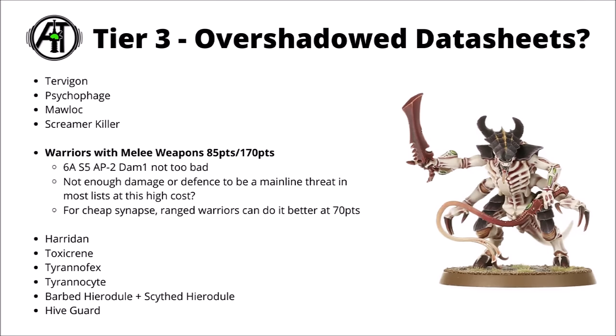Next, we've got the Tyranid Warriors with melee weapons — 85 points for three of them, or 170 for six. Six attacks at strength 5, AP 2, and damage 1 isn't too bad. That is a profile that's going to be pretty dangerous both to lighter and medium infantry, and threaten heavier infantry like Terminators a little bit too. Still though, I think they're pointed just a bit north of where they really need to be. 85 points for just three of them just isn't all that much for their defensive profile. And just for getting cheap synapse on the board, you can get that with the Ranged Warriors just for 70 points. I think they're broadly the better datasheet as a result, though maybe could be interesting to combine with a Winged Prime.